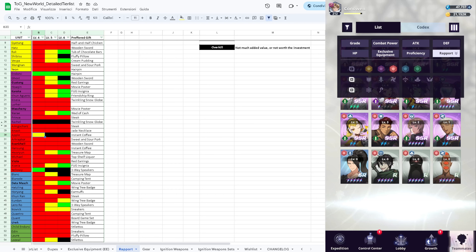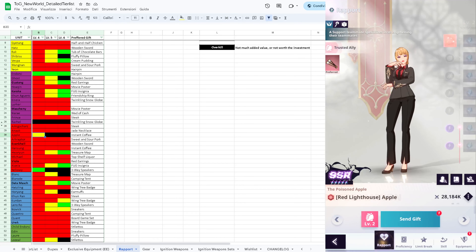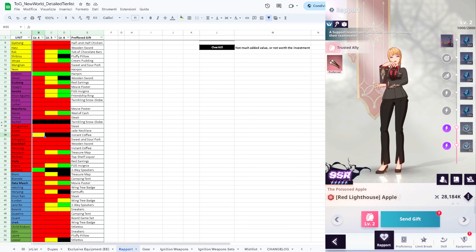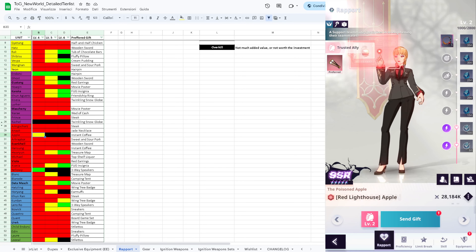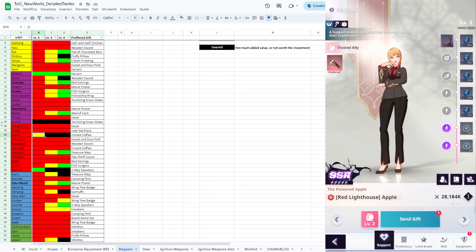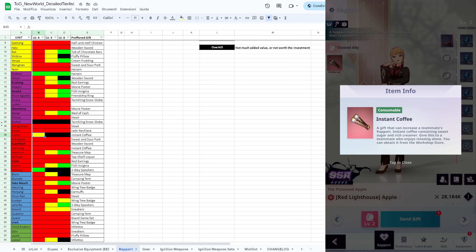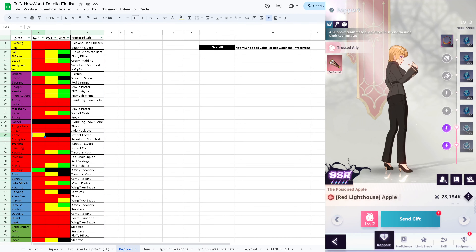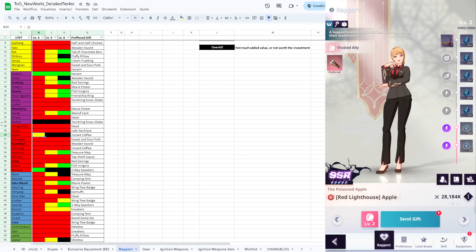Apple is another exception. She doesn't really need high swiftness - it's recommended so she can use her ultimate a bit quicker and use skills to buff red elements' accuracy, but since she's limited to boss fights I don't think there's much need for her to cast additional skills. However, she uses Instant Coffee which only Handsome You also uses. Since Handsome You is not a good unit, you might as well drop all the Instant Coffees you get to Apple until she reaches level 4.